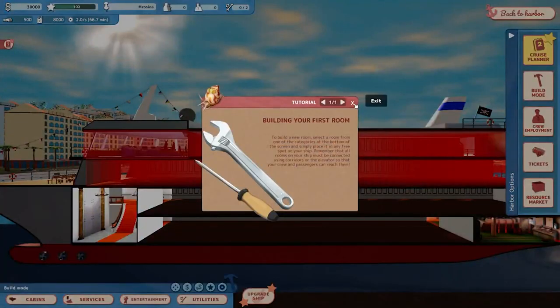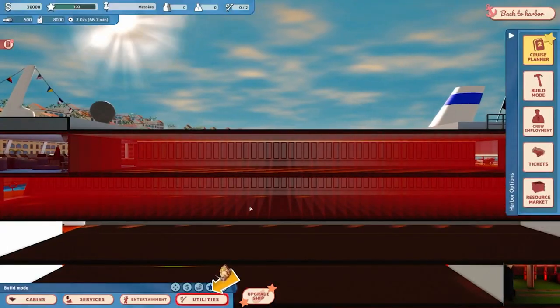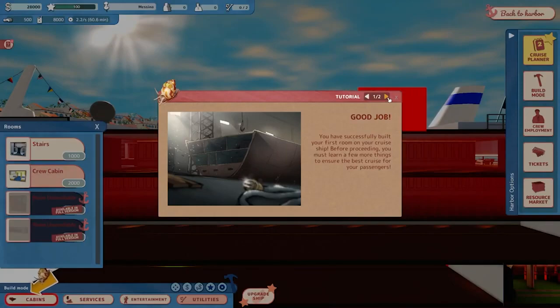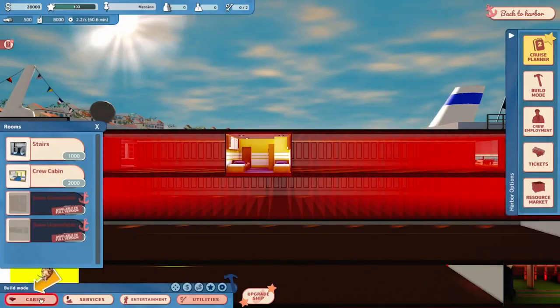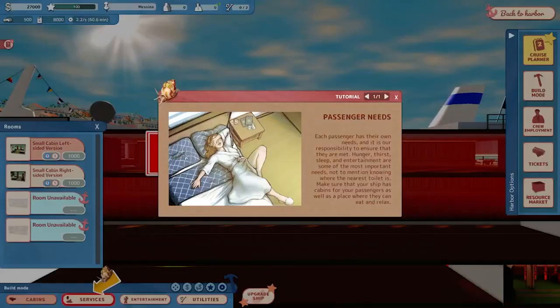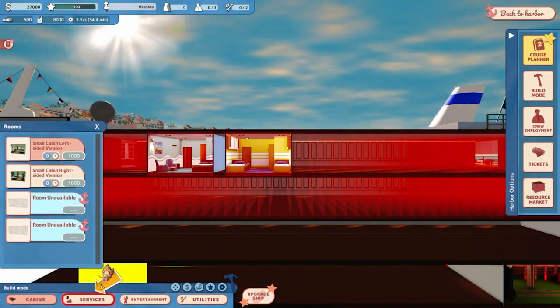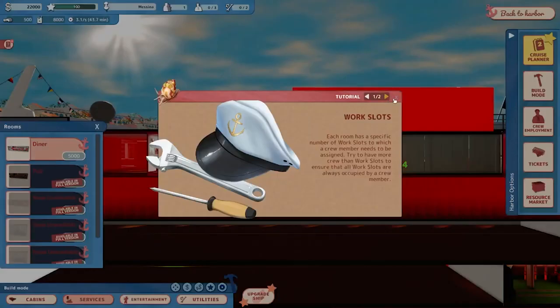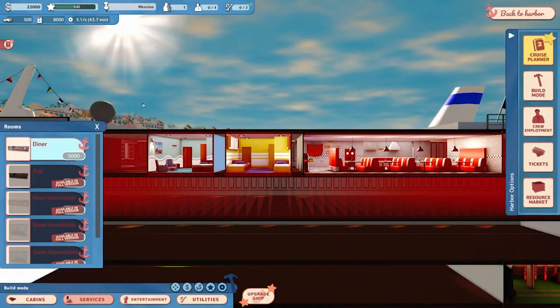On to build mode, where we actually kit out our ship. The tutorial is going to force me to place some things here. I'm going to move these rooms to optimize things in a moment - some of these I might not even use right away. Now we have full control.